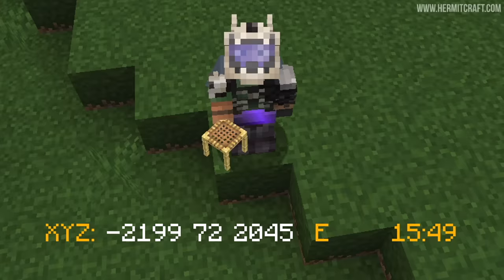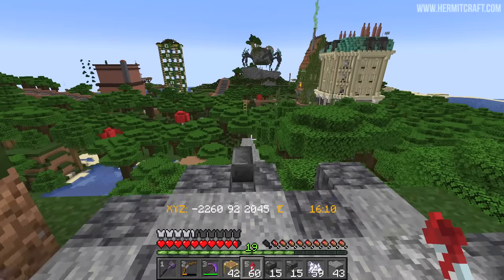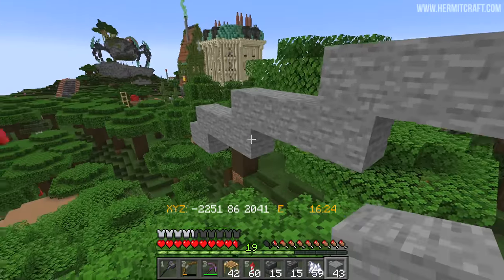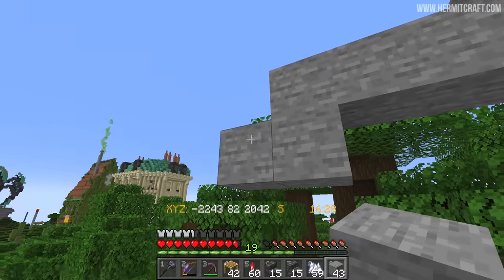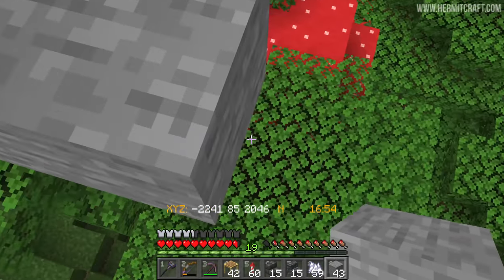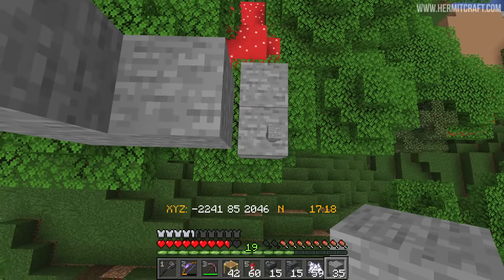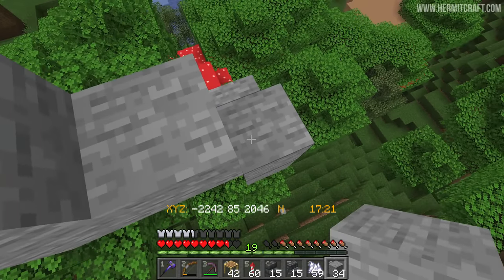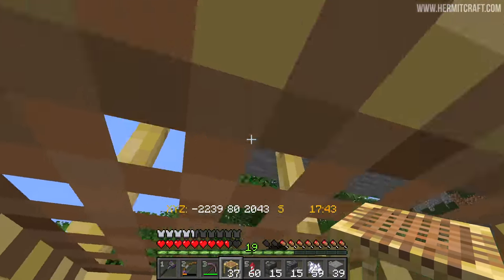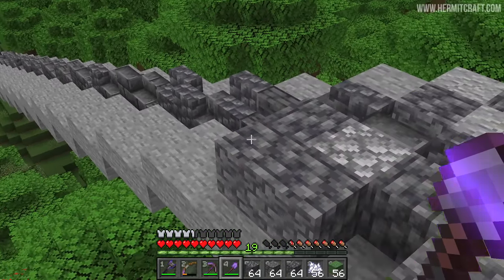Now let's get to the bridge building. I've got the coordinates hub enabled to give me a rough idea of the distance — about 60 blocks across and 20 blocks down. With a little bit of math, we go three blocks across at a time and then it starts to get a little bit awkward. This game would really benefit from being able to place a block just off the edge. It's also kind of awkward to place scaffolding on top of leaves because you've got to put a solid block down first. There are a few things in this game when it comes to building that could be refined.